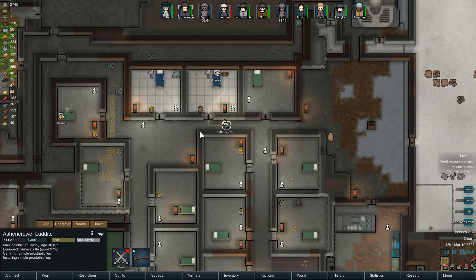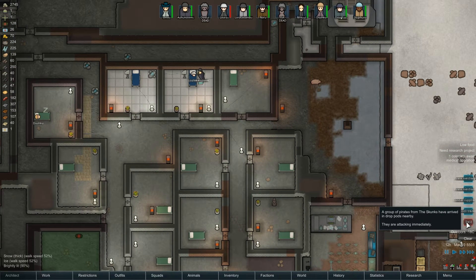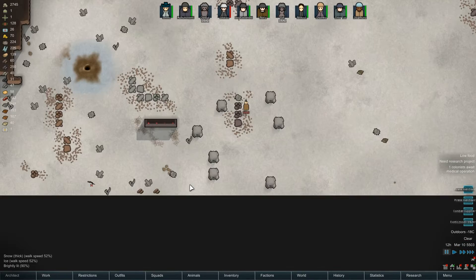There he is, installing simple prosthetic leg. And we've got a raid while he's doing it! A group of pirates from the Skunks have arrived in drop pods nearby. They are attacking immediately.